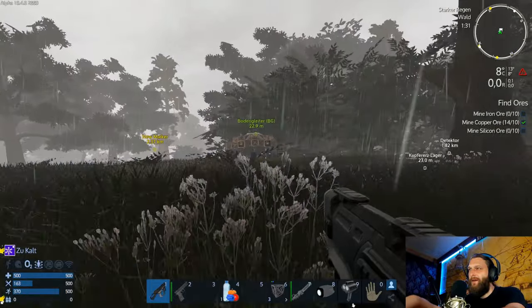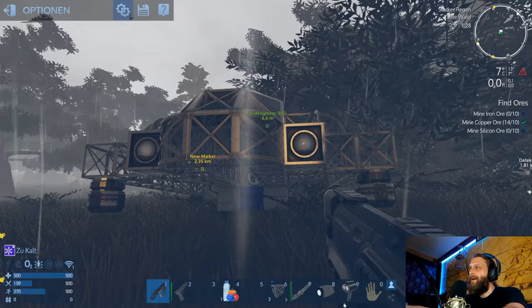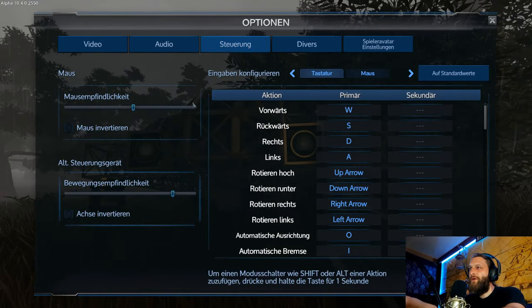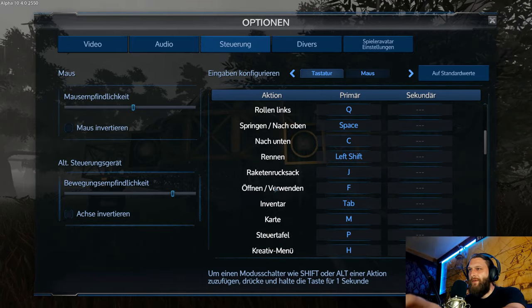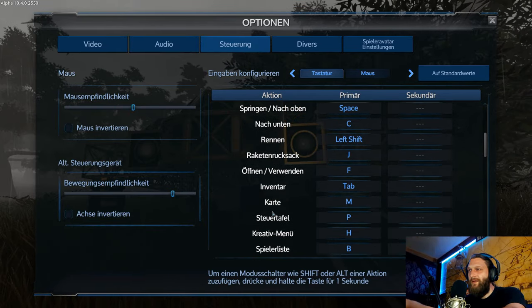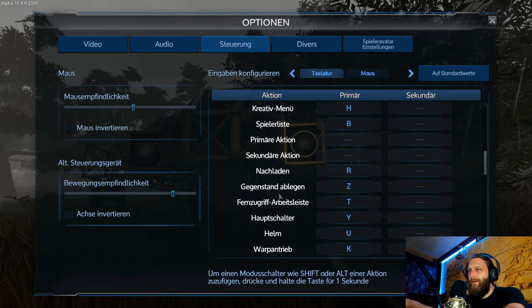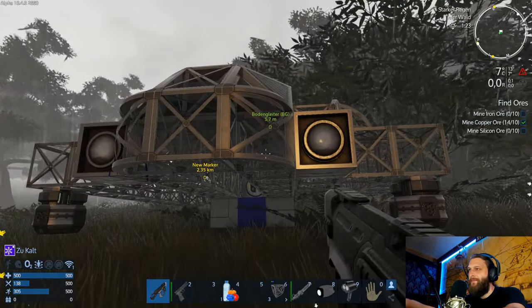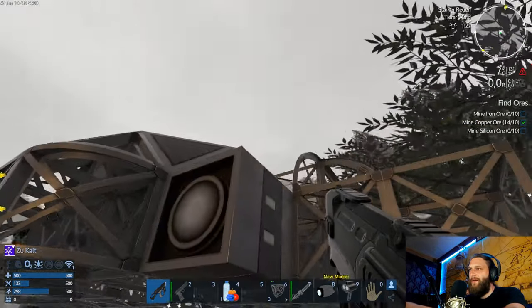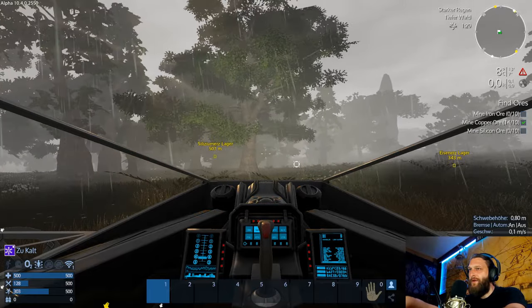Das gleiche machen wir jetzt auch nochmal. Da gibt es ja eigentlich eine Taste zum Ausschalten – Steuerung, automatische Ausrichtung, Raketenrucksack den ich noch nicht habe. Steuertafel, Kreativmodus, Spielerliste. Hauptschalter Y. Wollen wir mal noch reinsetzen – ja, funktioniert. Sehr schön.